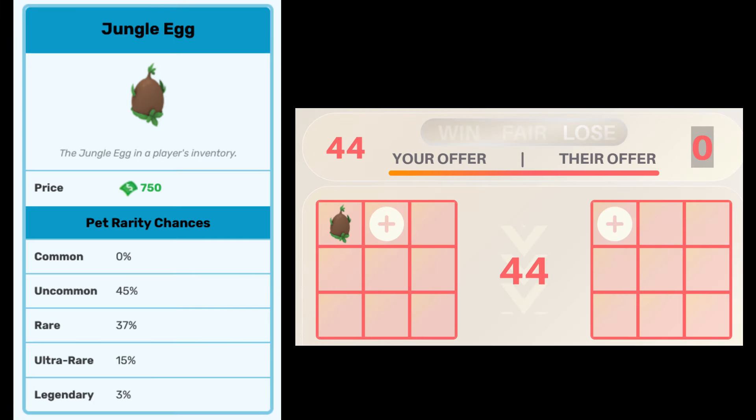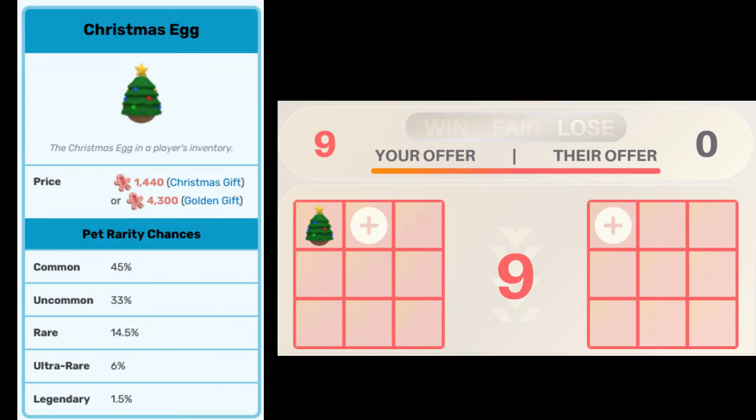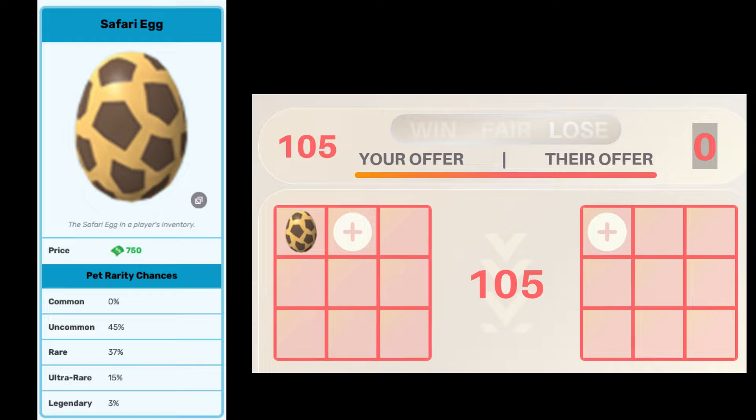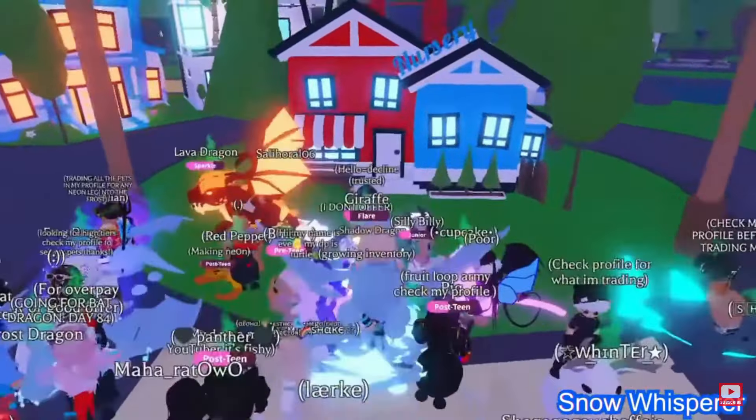Next, the jungle egg is unexpectedly valued at 44, while the farm egg is worth 34. The Christmas egg has a lower value at just 9. I can't believe the safari egg is valued so high at 105 — no wonder it's so difficult to trade for one.